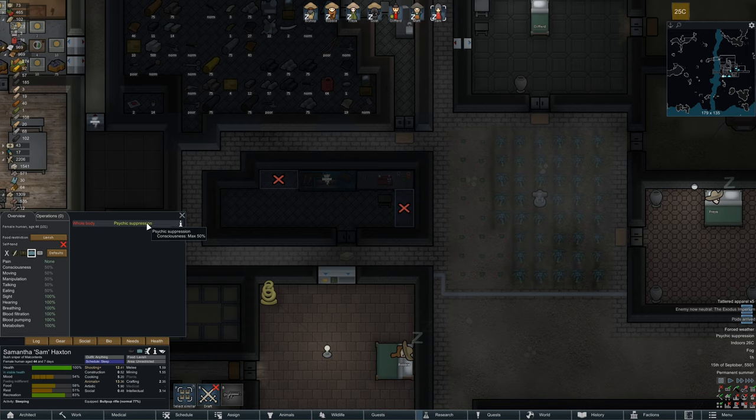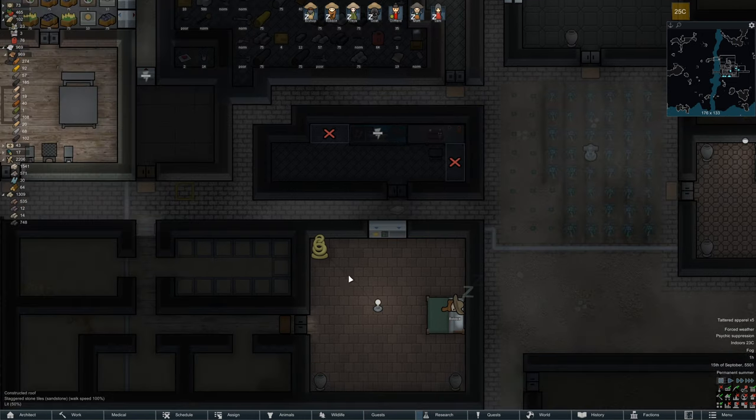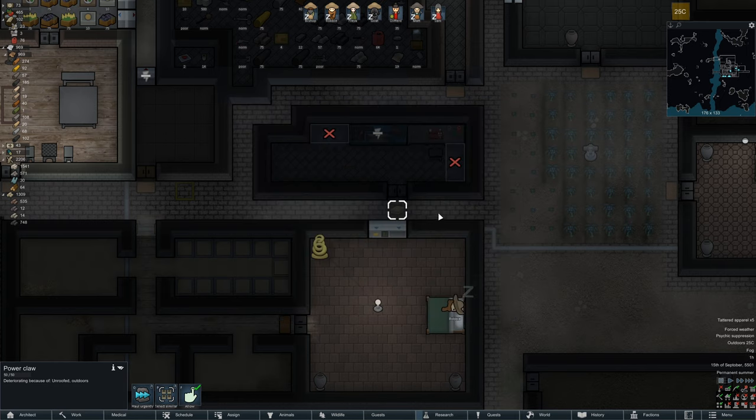Oh, this is a different thing — it's not a mood thing. 50% consciousness. Enemy now neutral — will no longer attack you, fantastic. They have no idea that we're just using them. Power claw — what do you do? Combat oriented hand replacement consisting of a mechanical hand with a hook claw on each finger. It cuts deep and is strong enough to crush a skull like a hand crushes an egg. The claws can be retracted, making it as useful as a natural hand for non-combat tasks. However, its overall ungainliness slows movement slightly. That's a pretty good melee weapon.